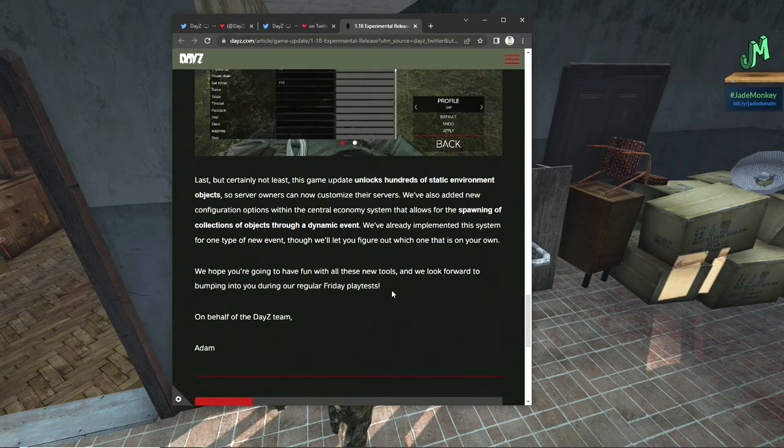Lastly, but certainly not least, this update unlocks hundreds of static environment objects so server owners can now customize their servers. We've also added new configuration options to the central economy that allow for spawning of collections of objects through a dynamic event. We've already implemented this system for one type of new event, though we'll let you figure out which one that is on your own. We hope you're going to have fun with all of these new tools. We look forward to bumping into you during the regular Friday playtest. On behalf of the DayZ team, Adam.